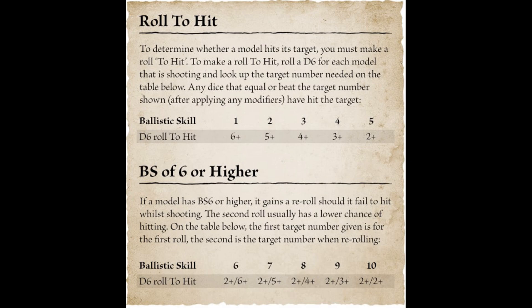Ballistic skill has been maintained, and there's been a lot of concern online about whether this will be a BS3+ or BS4+ game — the answer is categorically no. You still subtract your ballistic skill from seven to work out your to-hit rolls. Interestingly, BS6 or higher gets a reroll to hit. Negative modifiers are still in: minus one for moving, long range, stand and shoot, receiving a charge, and targets in cover. A natural one is always a miss, and if you need sevens or eights, it's a six followed by a four — exactly the same mechanic as current fantasy battle rules.